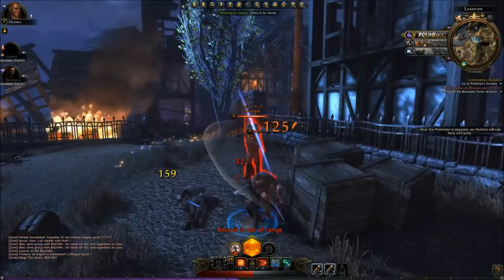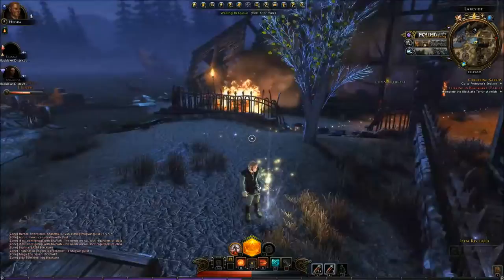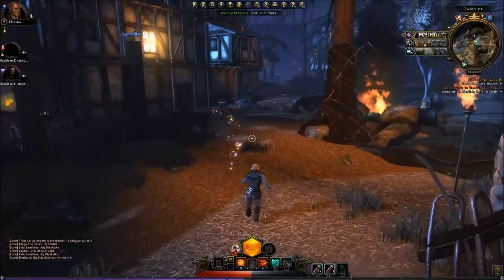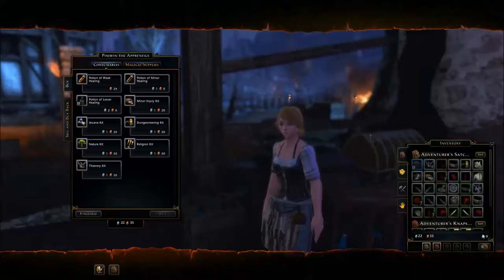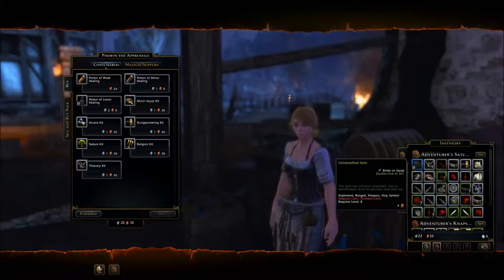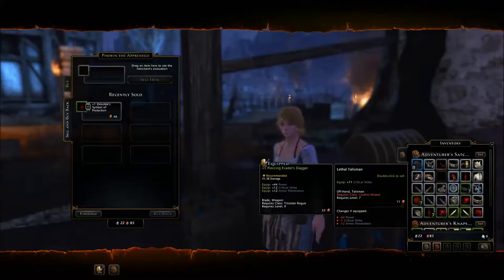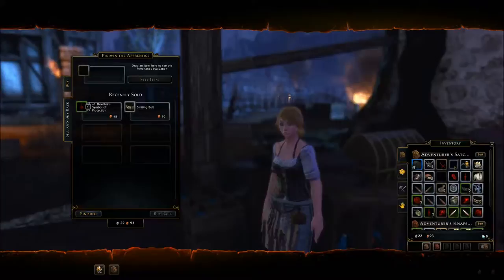Did I just help them out? Can I sell stuff to this person? This is unidentified — it sells for 4 copper. If I identify it, it sells for 48 copper. How many identification scrolls do I have? Let's sell stuff I just don't need — already identified, preferably.